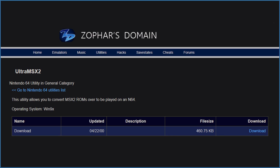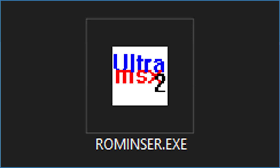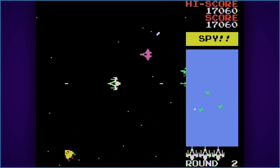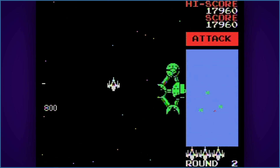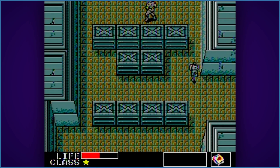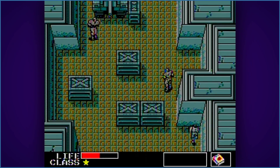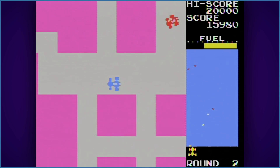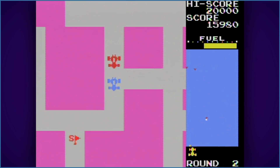Ultra MSX2 is an MSX2 emulator by Merit-Fi-Zolin, released in the year 2000. Included is a ROM converter which you'll need to use in order to boot games. As far as I know, there's no menu or save states. Compatibility seems to be okay — a lot of games booted to the MSX BIOS screen, which may have been a ROM issue, but not sure. Those that didn't had issues boot ran pretty well, though one game I tried, Rally X, had an inconsistent framerate. Of the other games I tried, nothing was out of the ordinary.